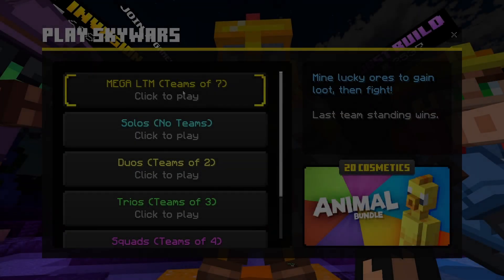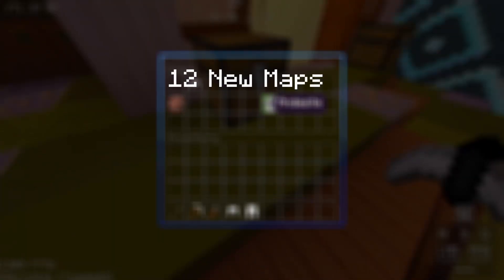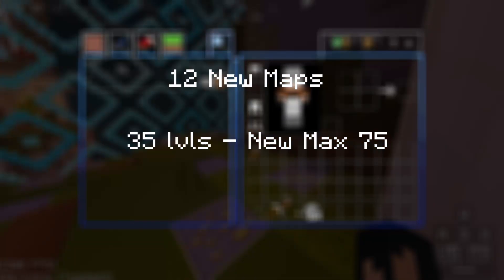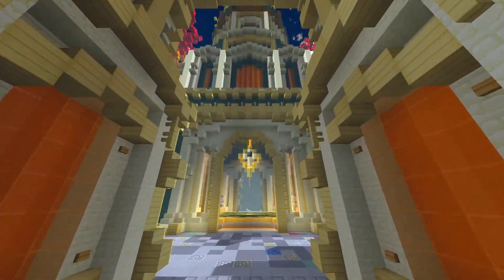The Hive just released part 1 of a two-part update for Skywars. Today's main focus introduced 12 new maps, 35 new levels taking the max from level 40 to level 75, and last but not least, a brand new game mode: Skywars Mega.